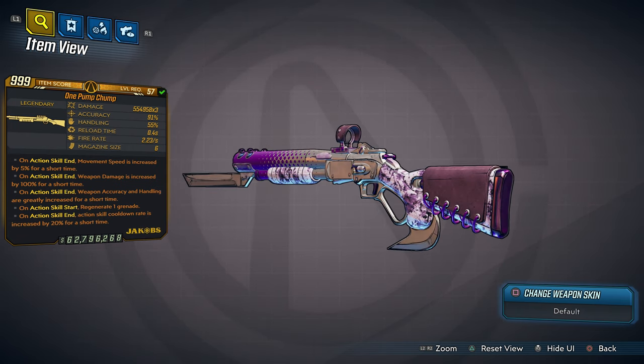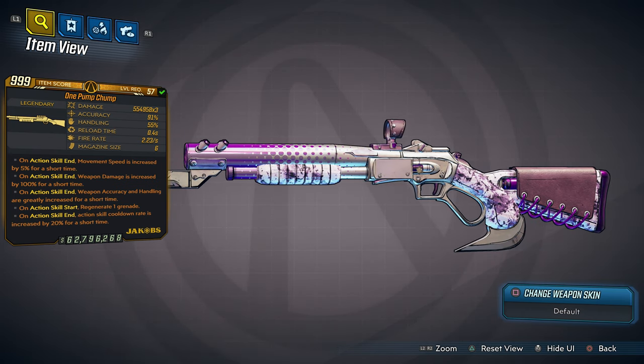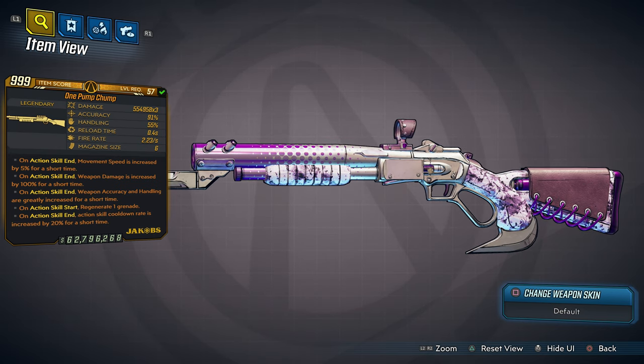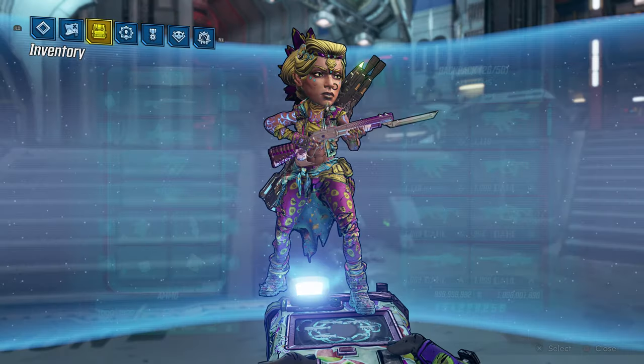This item is called the One Pump Chump, and I know you guys would totally dig the design on this weapon. It has over 500k times three, so it's very powerful — this is a knockout weapon. There are five anointments on this weapon: on action skill, movement speed is increased by 5% for a short time; ASE damage is increased by 100% for a short time; weapon accuracy and handling are greatly increased for a short time; on action skill start you regenerate one grenade; and action skill cooldown rate is increased by 20% for a short time.